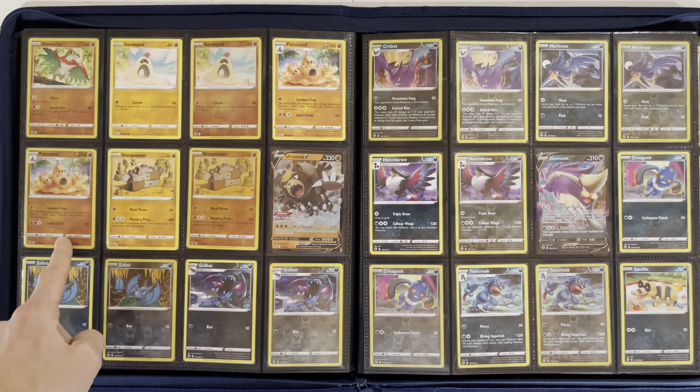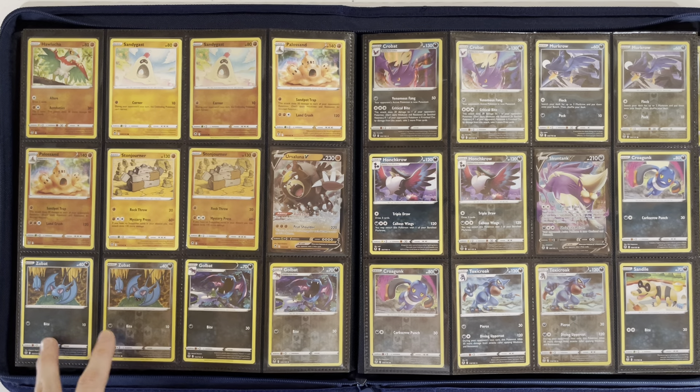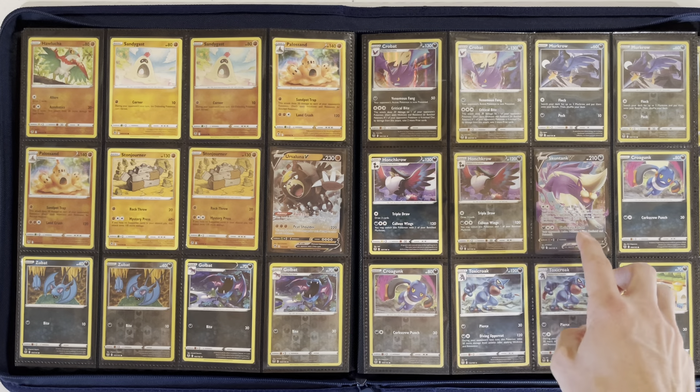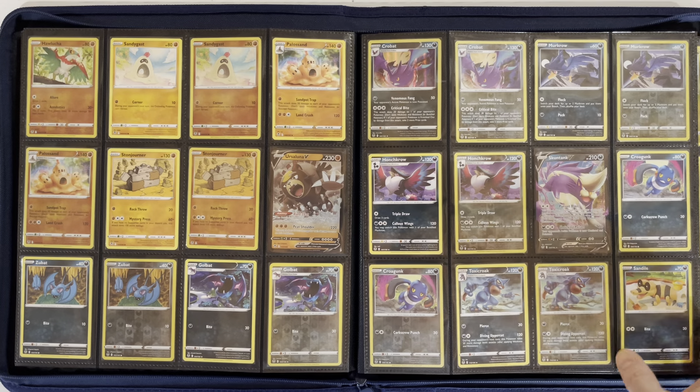Sandygast, Palossand, Stonjourner, and Ursaluna V. Then Zubat, Golbat, Crobat, Murkrow, Honchkrow, Skuntank V, Croagunk, Toxicroak, and Sandile.